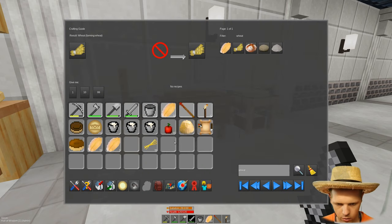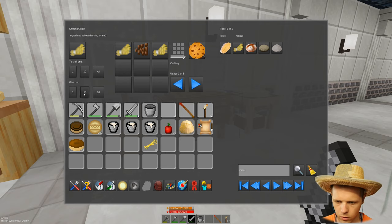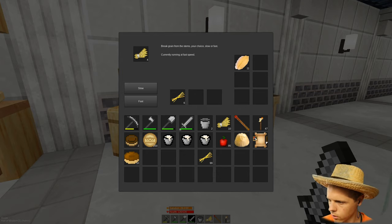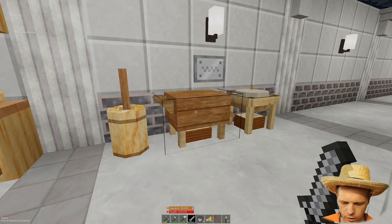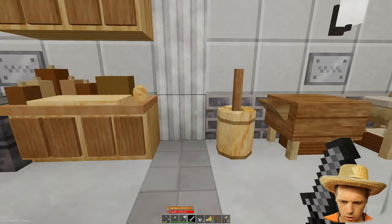Let me go ahead and throw these seeds out and grab ten more. This is not running fast — there is quite a bit of server lag right now. We'll let that do its thing. I don't have any seeds so I can't. This is the same as before: you throw your seeds in there and you get grain out here. This thing's taking forever.